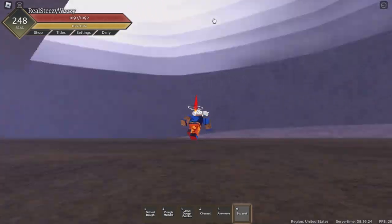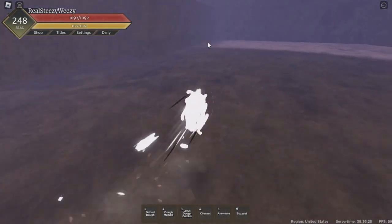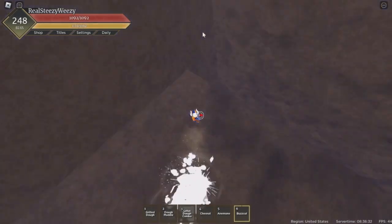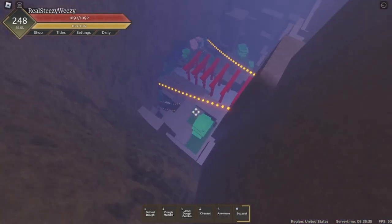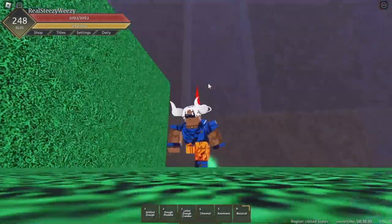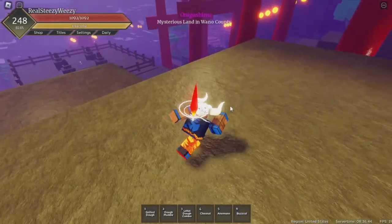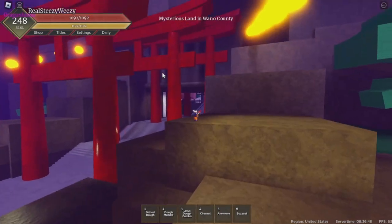Look at this area. Basically there's a spot all the way up here, literally glitched into the room. The area is all the way up there — that's why you need to be able to fly or have Dough. Dough users and people like that can use this to grind their fruit.